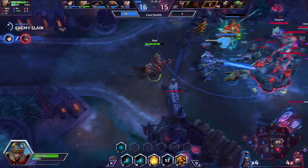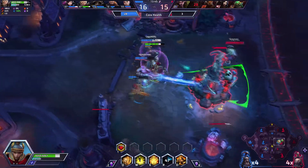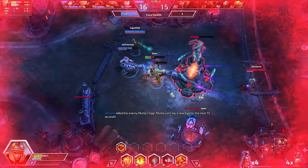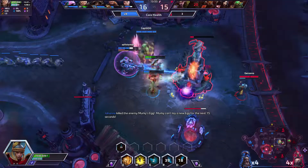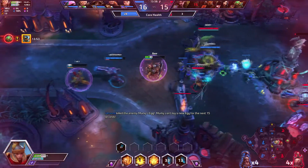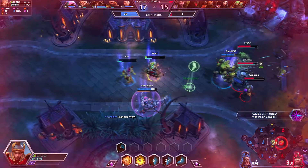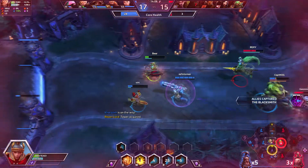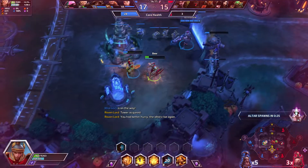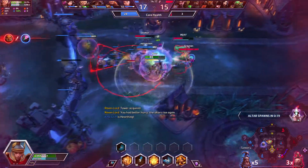It looks like we are trying to take over this fort. Murky's egg did go down. We'll get a shield and back up a bit. We'll blind them and try to keep them away from our team. I'm going to back up or else I am going to go down - I do not want to die to this Lunara throwing vines at me. I'll get a drink really fast and then go to the altar after I help out our team.